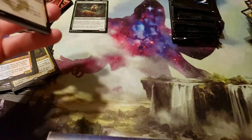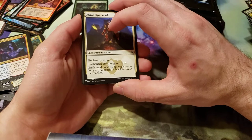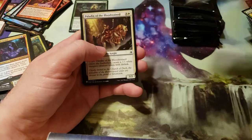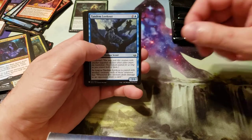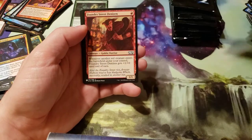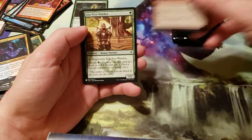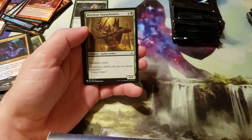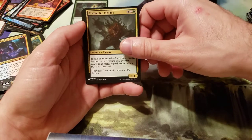Seems kind of strange that they would put two of the original Planeswalker deck commanders in this. Abzan Runemark. Paddle and a Bloodstain. The Fuddle. Tandem Lookout. Vrashka's Finisher. Gurmog Angler. Foundry Street Diddison. Seismic Stomp. Kintree Warden. Bitter Blow Sharpshooters. A Corpse Jack Menace for the multicolor.